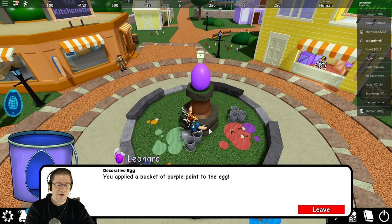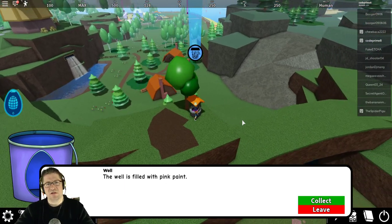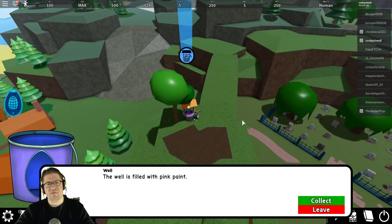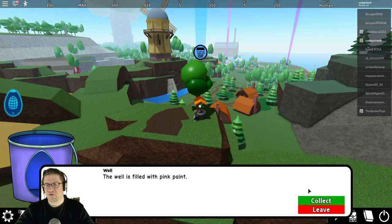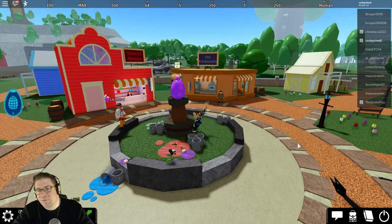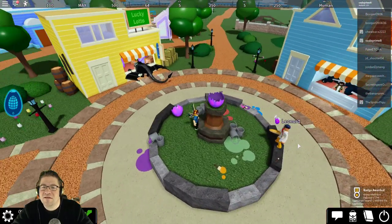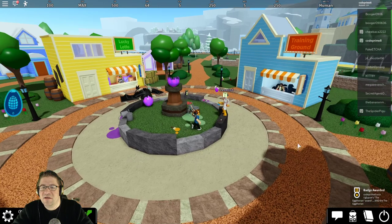Let me go collect the last of the pink ones and show you what it does. I found one up next to the windmill, which was a little ways over, but for the most part not too hard. After you apply all the paints, the egg appears at the top. Press E to collect — it breaks off the top and you get the badge.